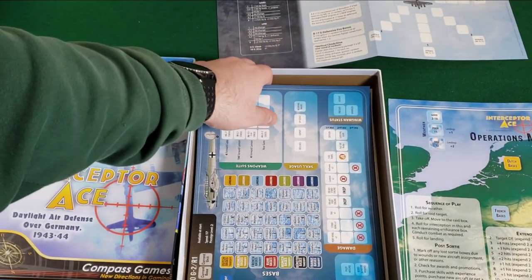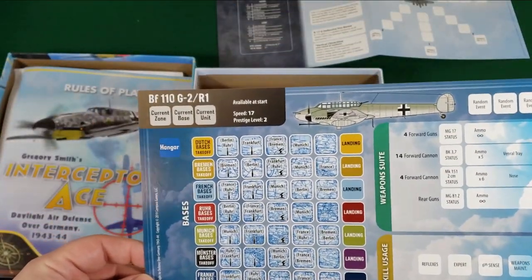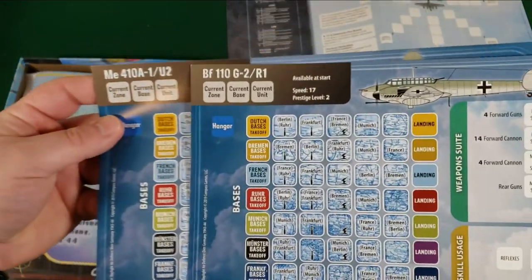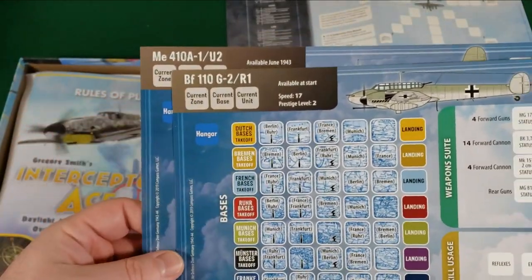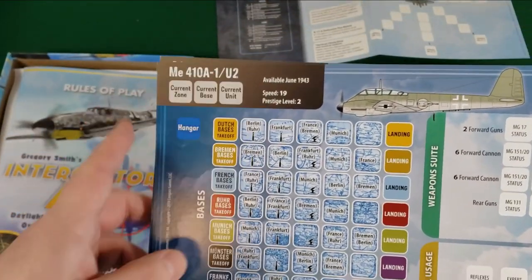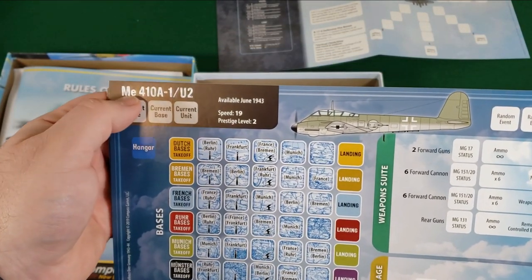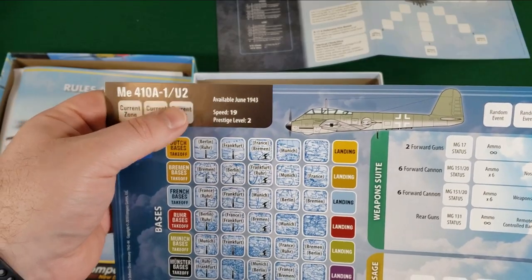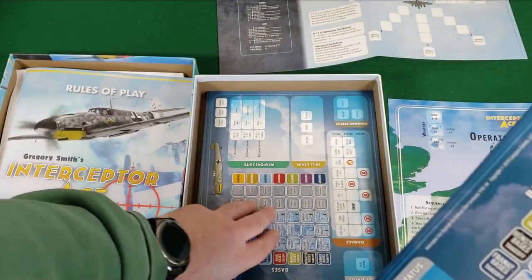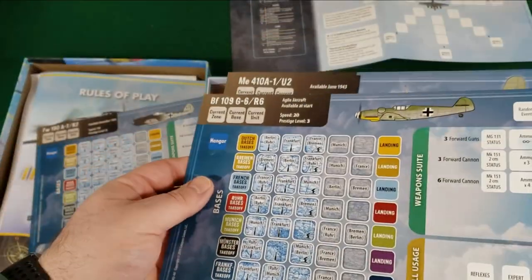There should be a whole bunch of fighter cards and bomber cards. BF-110, ME-410A — it goes more in depth than I'm used to. I don't know what the ME-410A-1/U2 designation exactly means, but if you like that kind of stuff and like to go that in depth, you've got it — you're covered.